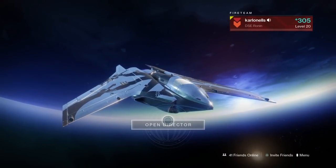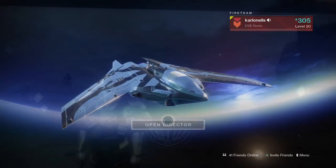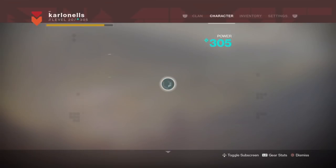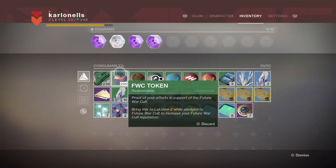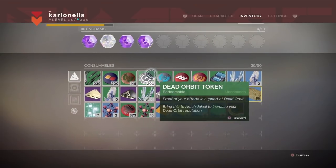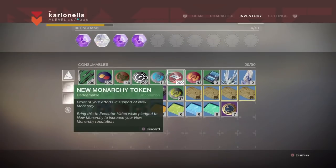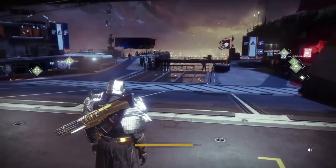Hey guys, in this video I'm going to be opening some faction rally packages. I do want to mention that I have 200 tokens on each faction — 200 for Dead Orbit, 200 for FWC, and 200 for New Monarchy. So let's just get right into it.